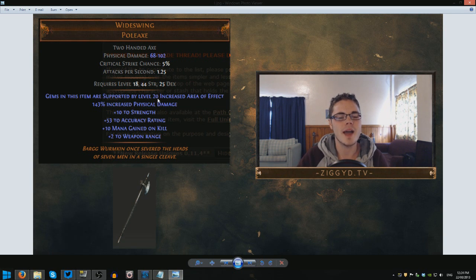Here's the main thing though: gems in this item are supported by a level 20 increased area of effect. This is much bigger than a lot of other items that have affixes like this, where you usually see level 17 or 18 or so. Level 20 increased area of effect is a huge amount of AoE radius — pretty sick.